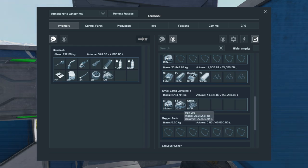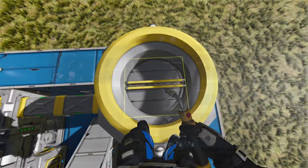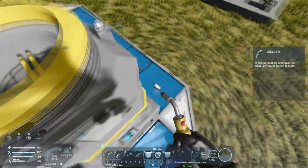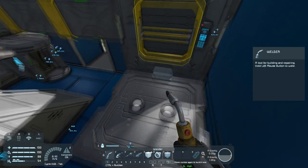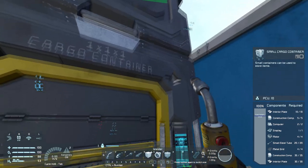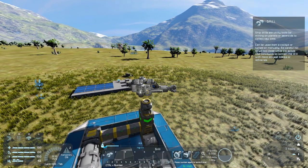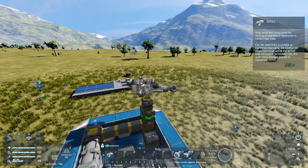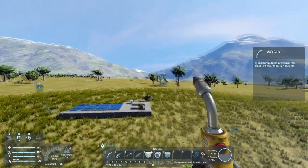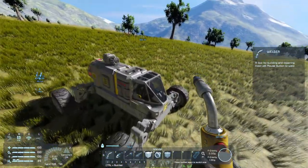We'll grab a little bit of this iron, just 100 units, fly up here and place it in the connector. And hopefully — yep, we see the connector pull it out and the iron is now in the cargo container. We're properly doing a little bit of sorting, which is quite nice. We'll take the ship, land it back down, lock it back up, set those batteries to stay topped off so I can keep flying.